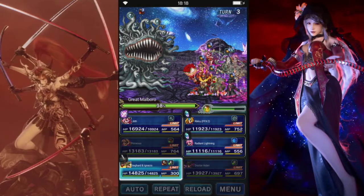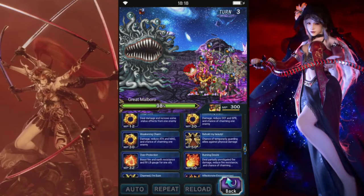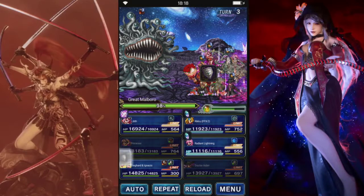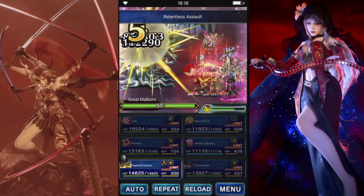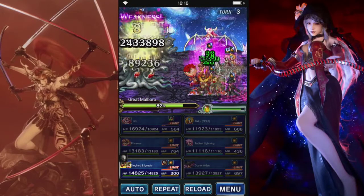We can use her Limit Burst, why not? I suppose we can just have them guard. Don't know how bad that's going to break up chains, but we want to get that used before we generate all those crystals.